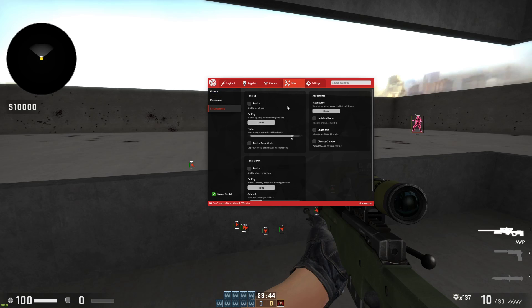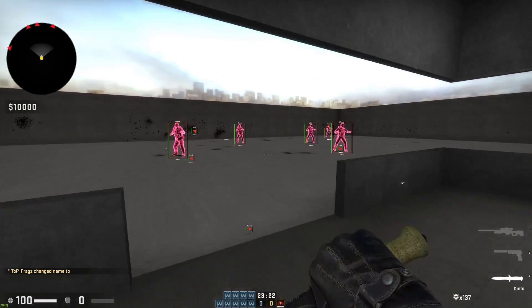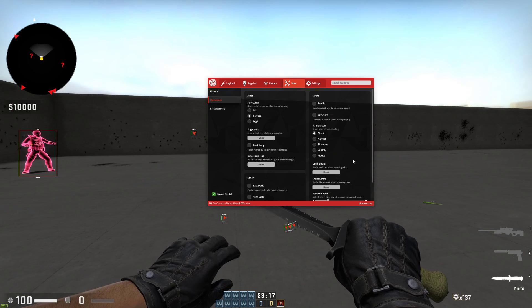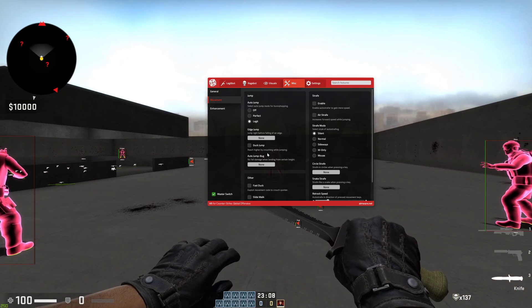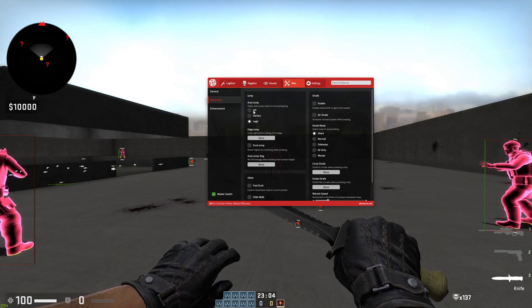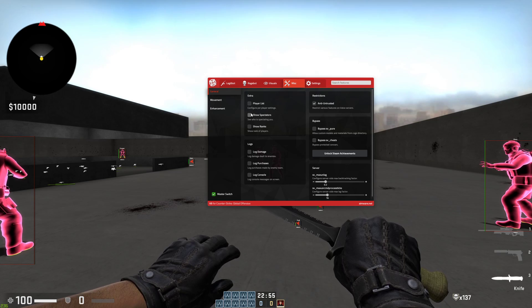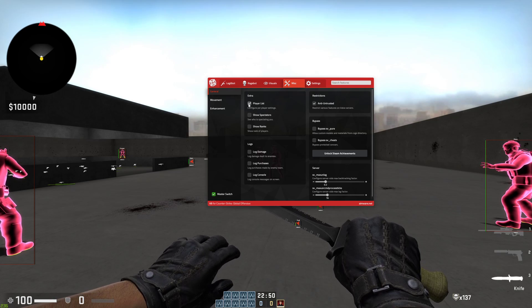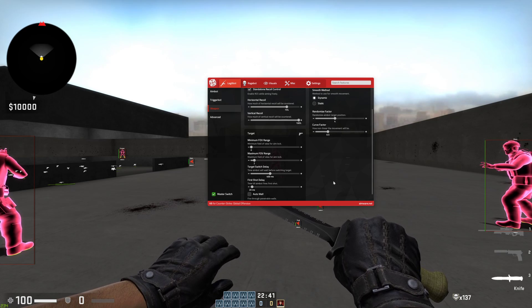In miscellaneous, you have fake lag, which is a rage setting; fake latency, which is basically fake lag; chat spam, which will spam the chat with aimware.net; invisible name, which makes your name invisible; and clan tag changer, which changes your clan tag. For movement, you have auto jump. Perfect does not look legit at all — this will easily get detected by Overwatch; they will know you're bhop scripting. Legit, hence the name, looks pretty legit and looks doable. I recommend having it off completely, but legit looks all right. In general, this shows ranks of players, who's spectating you so you know if someone's watching, and a player list. These features only work when you're in a game with other online players. Anti-untrusted is anti-VAC ban.